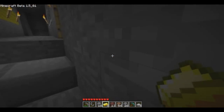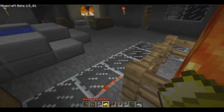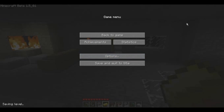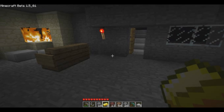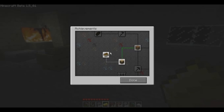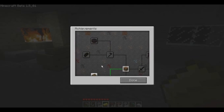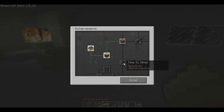Also, a major addition that a lot of people have been waiting for are achievements and statistics. When I first logged in, there was a little pop-up in the upper right portion of my UI that said 'press I to open the inventory,' and when I did that, it gave me my first achievement. What it looks like is this achievement system works off of a tree, where you have to fulfill certain achievements before you get other achievements.